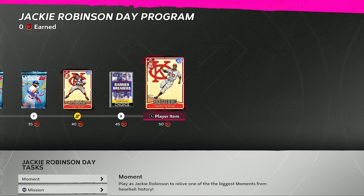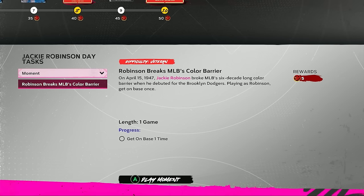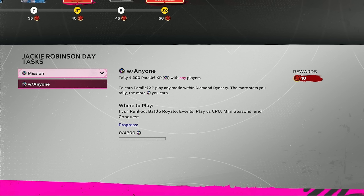To earn points in this program: there's one moment on veteran difficulty — get on base once with Jackie Robinson in the moment 'Robinson Breaks MLB's Color Barrier' — that gets you five of the 50 points you need. There's also a parallel XP mission: earning 4200 parallel XP with anybody in any mode in Diamond Dynasty gets you 10 points. So the moment plus mission gives you 15 points.